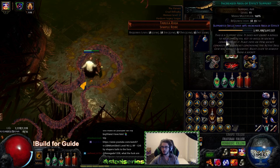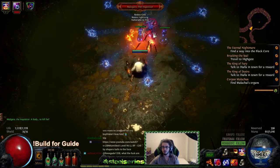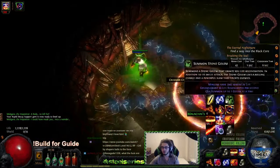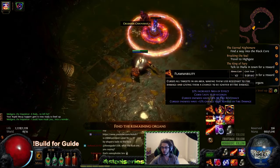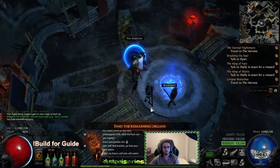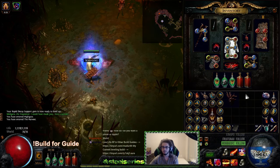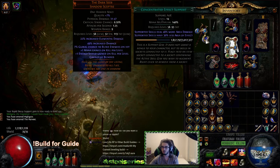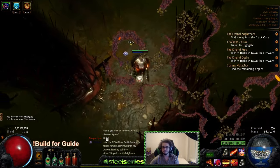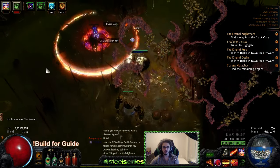For the Malachai encounter I'm swapping in my skills — Searing Bond is supposed to go here and Enduring Cry here. After this we'll just portal back. My Stone Golem is also here with me.